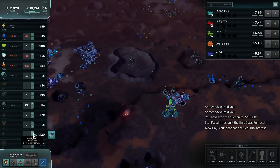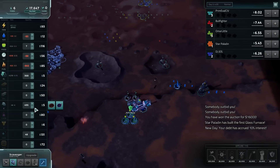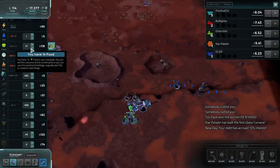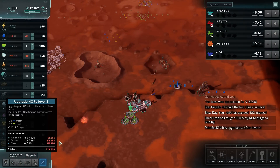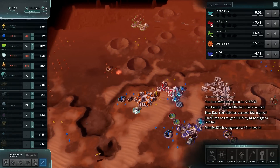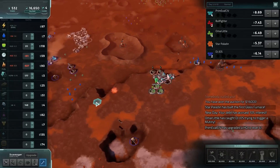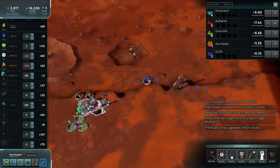Goon squad — protect this guy. And then we'll need the glass, so fill out a bunch of that. We need 60, we're halfway there. And straight into the upgrade. Has anyone else gotten into glass yet? There's a single glass right there. We can go hard into glass if we have the resources to pay for that.